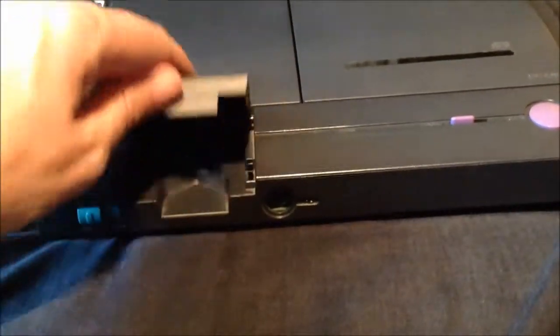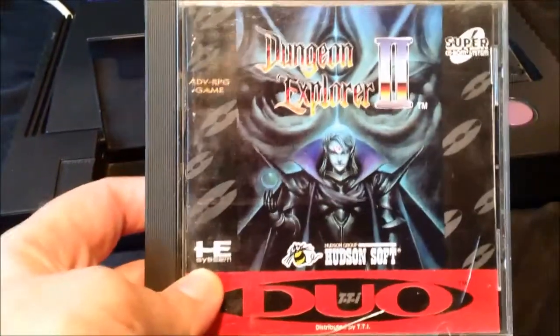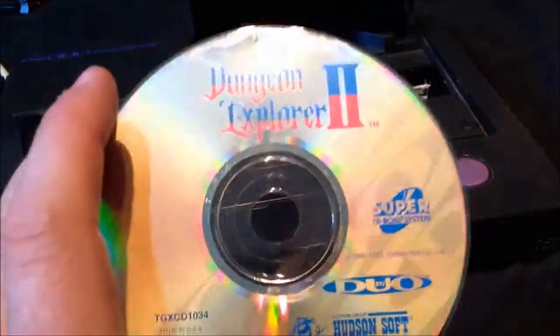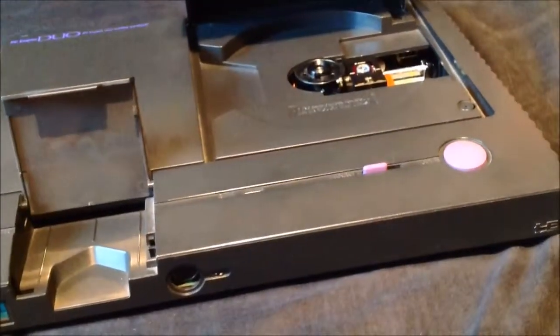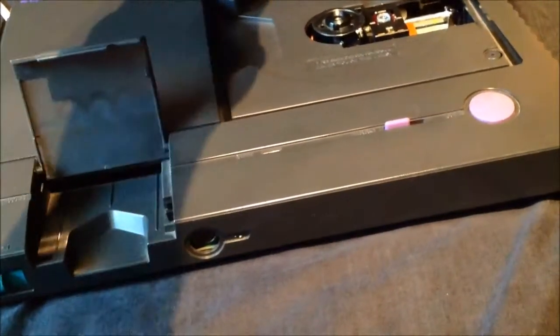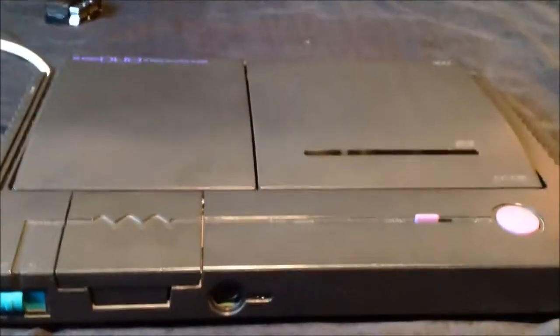The Duo has Super System card 3.0 built into the machine, so you don't need a Super System card — it's already built in. You open your CD-ROM, chuck your CD game in there, and off you go. The CD part of these machines is region free — this is a Japanese machine and this is the American version of Dungeon Explorer 2. The cartridge slot isn't region free though; that will only play Japanese unless you get it modded.